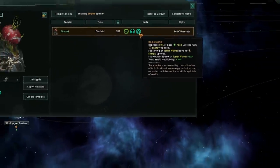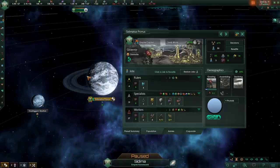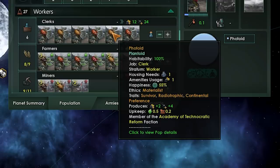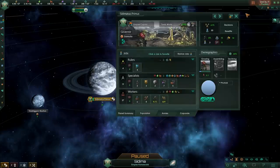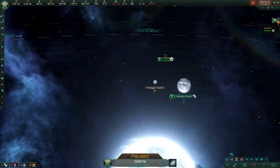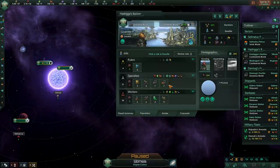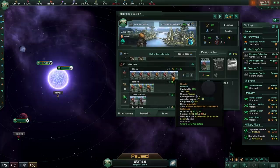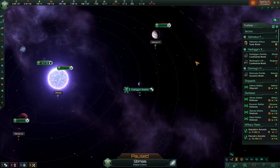This generates a very interesting synergy with the post-apocalyptic origin. On this planet our pops have 0.5 food upkeep and no energy upkeep — but only when they live on tomb worlds. If we pop over to a standard planet, you'll see the food upkeep is significantly higher. You can synergize radiotrophic with the apocalyptic bombardment stance, and in order to get this you can either be a ruthless killer that destroys planets in favor of better habitability, or you could go down the menace route.